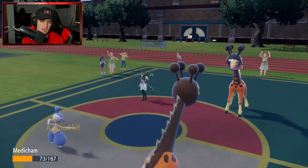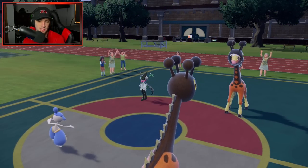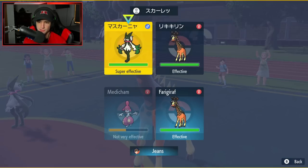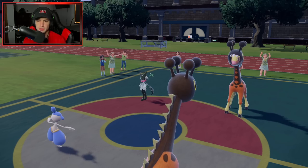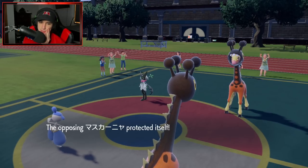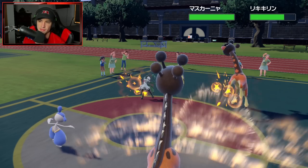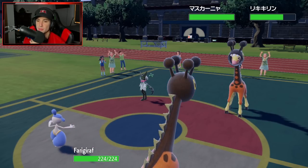Trick Room is getting popping for us. Medicham might need to protect, but I don't have Protect on it — Farigiraf outspeeds it, but I'm still going to go for the High Jump Kick. I'll probably go for the Hyper Voice to chip off some damage on both of them. Meowscarada is going to Protect here — that's a smart play. High Jump Kick gets blocked and we do a little bit of damage to the Farigiraf. We get that Throat Spray boost, which I really like.